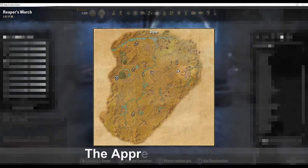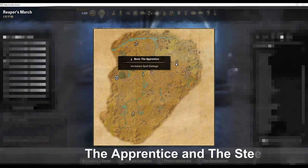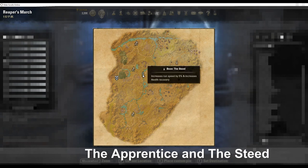The Apprentice and the Steed can be found in Reaper's March, Bangkorai, and the Rift.